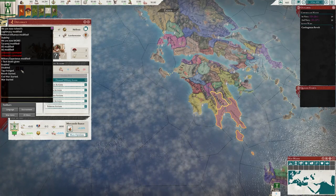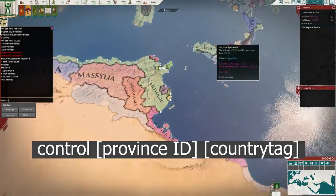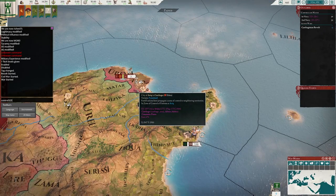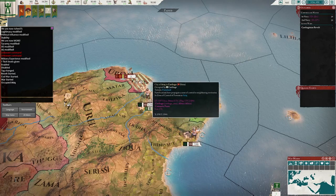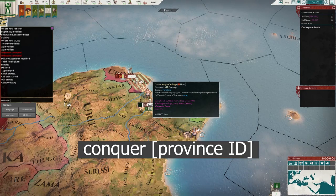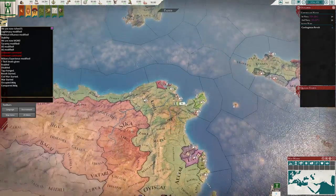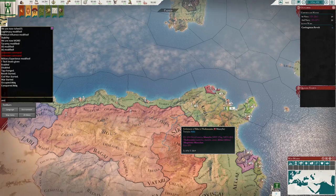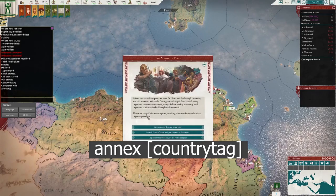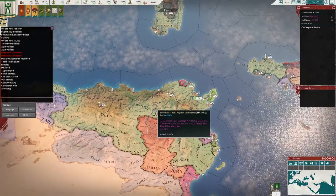The control command enables you to take control of a province using its ID. Hovering over a province gives you its ID — for example 3257 — and entering control 3257 puts it under your control. The conquer command goes further: conquer 3257 makes the province actually part of your nation. You can also annex entire nations using the annex command — for example annex MSY annexes Massilia and you become much larger.